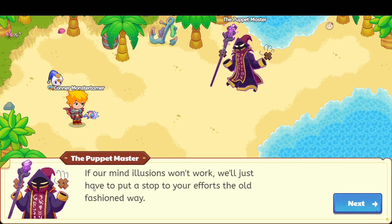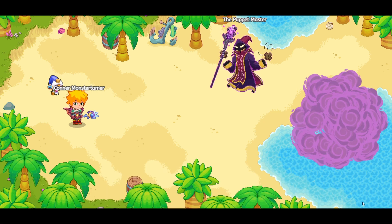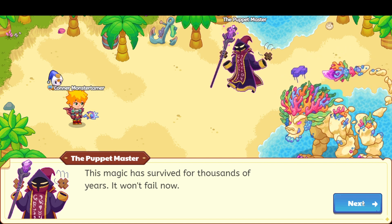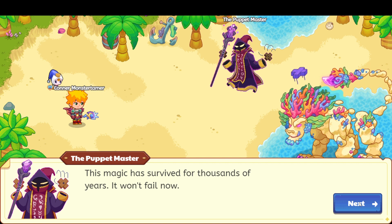If our mind illusions won't work, we'll just have to put a stop to your efforts the old-fashioned way. I'd like to see you try, the puppet master. This magic has survived for thousands of years. It won't fail now. We'll see — I think we can get you.